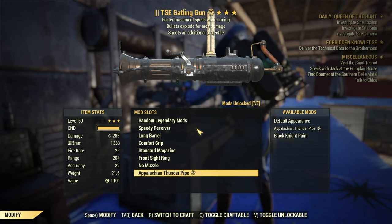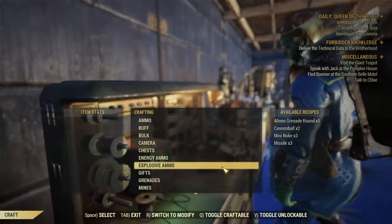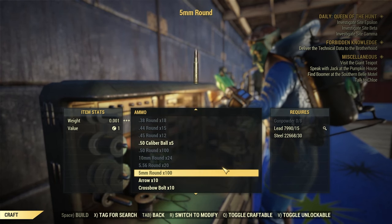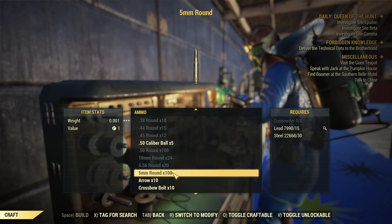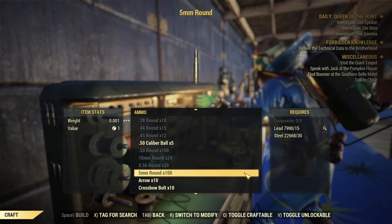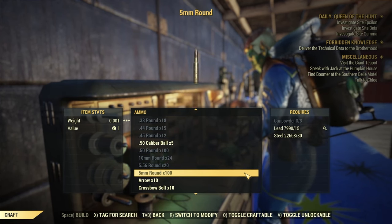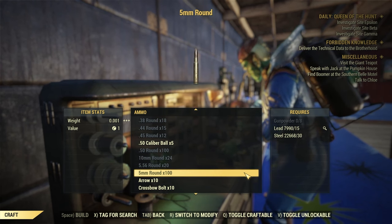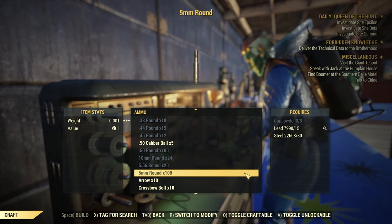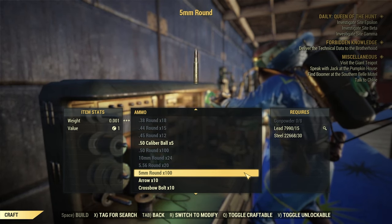Now about ammo and cost of ammo. The situation is very interesting as it uses the same ammo as the minigun — therefore it's 5mm ammo — which makes it incredibly cheap. 100 rounds of 5mm ammo, the default amount you'll craft, costs 15 lead, 30 steel, and 8 gunpowder. Therefore it is already really cheap and can be boosted with perks. More importantly, you can just take this gun into Daily Ops and you will end up with way more ammo than you actually use. For any practical purpose, ammo for the Gatling Gun is absolutely free, as you will never need to craft it if you use this gun in Daily Ops.